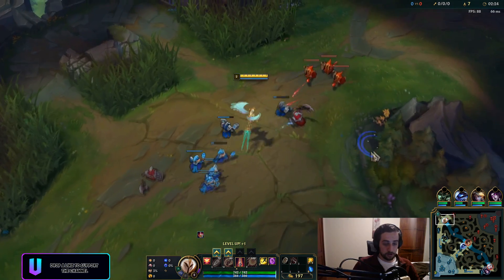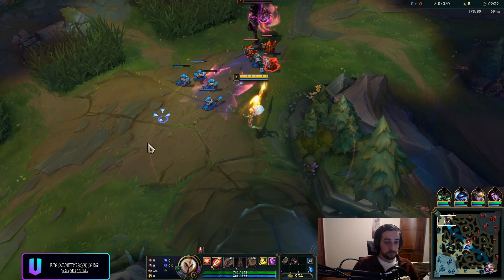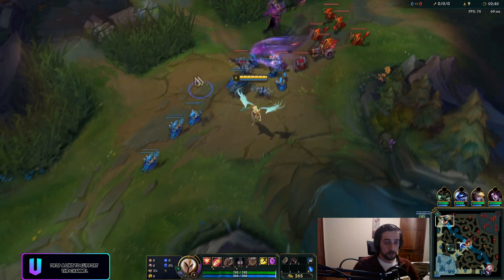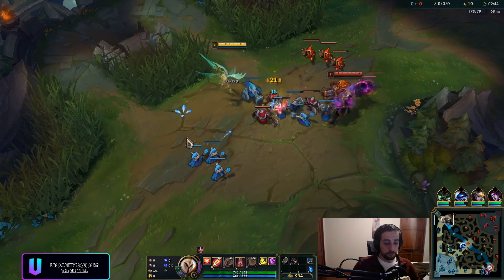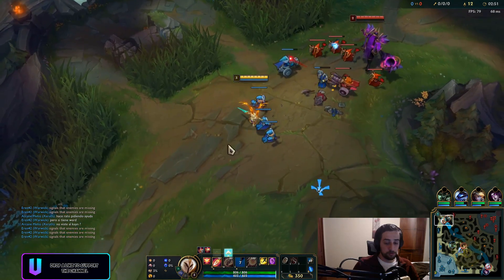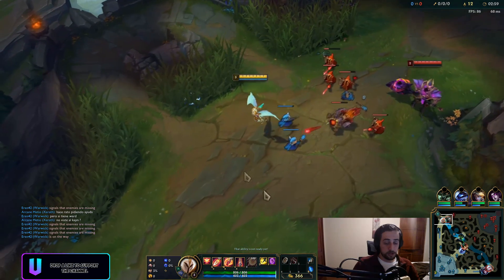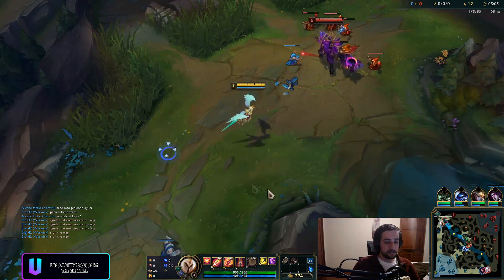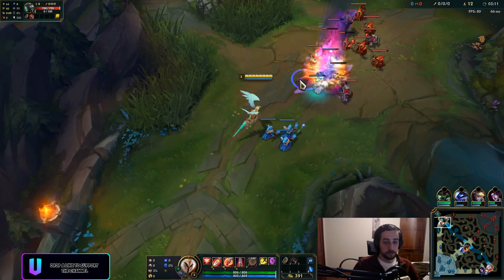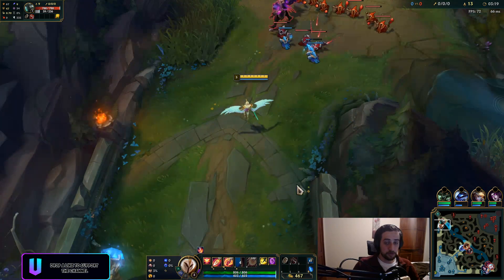The problem is if the game doesn't go really late, I won't be able to show you guys the full build. This guy came very late into lane — not sure if he tried to cheese something or just came late, but he's pretty behind on XP. How you beat the Mordekaiser matchup is you have to know his Q cooldown and his E cooldown. His E has like double the cooldown of Q, so you have to bear that in mind.